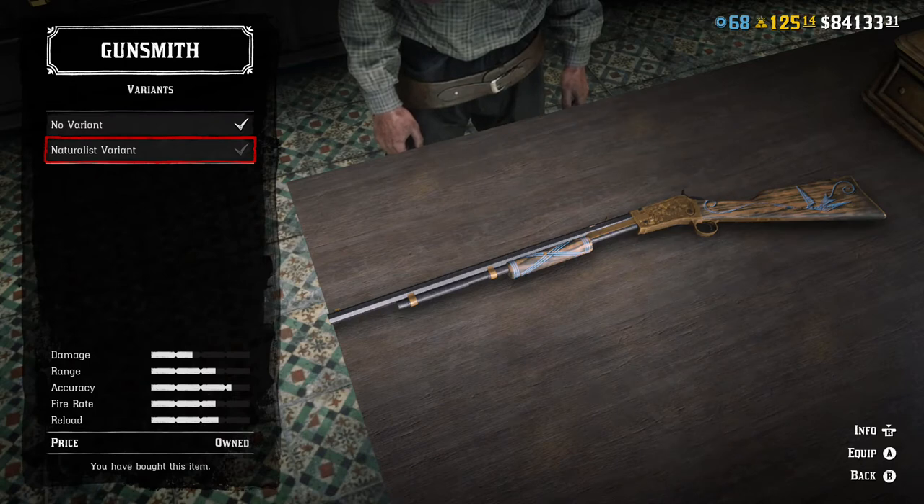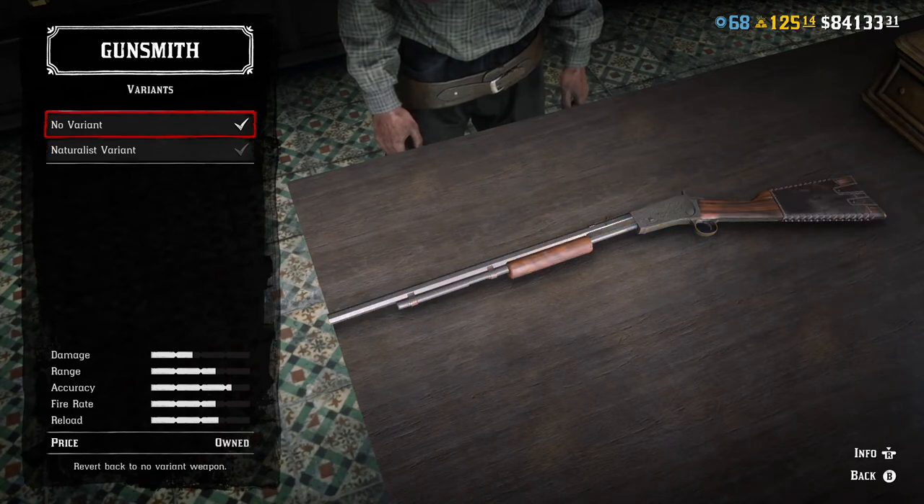There is a variant of this that you can get from the Naturalist. Again, variant weapons do not have rifled barrels — you cannot customize them to your own. The Varmint Rifle you unlock at rank 8. It is $72, which is a good buy. It holds 14 rounds. Does 40 damage, has a 65 fire rate, 80 accuracy, 65 range, and 68 on the reload.